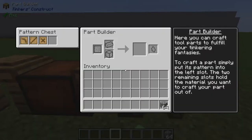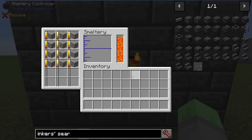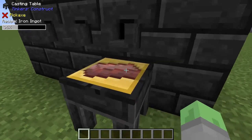Early Tinker's tools can be made using a couple of tables and some stencils, but to really level up your tinkering, you'll need a smeltery. The smeltery allows you to melt down metals and ores by providing heat, generally using lava.